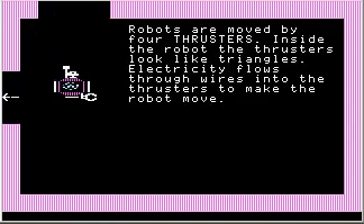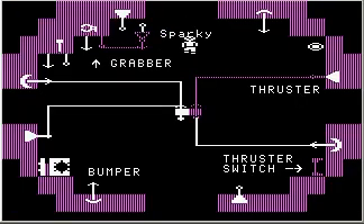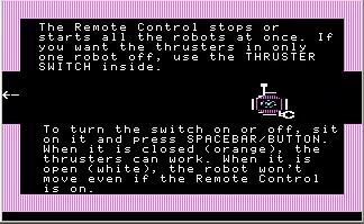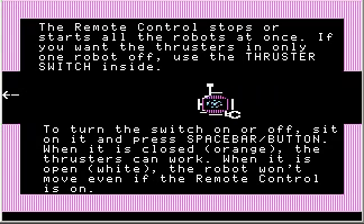Robots are moved by four thrusters. Inside the robot, the thrusters look like triangles. Electricity flows through wires into the thrusters to make the robot move. There's the top thruster, the thruster on the left-hand side, the bottom thruster, and the right-hand side thruster. The remote control stops or starts all the robots at once. If you want the thrusters on only one robot off, use the thruster switch inside. To turn the switch on or off, stay on it and press spacebar. When it is closed — orange — the thrusters can work. When it is open or white, the robot won't move even if the remote control is on.